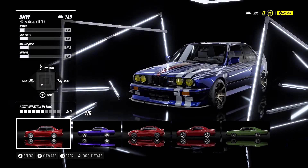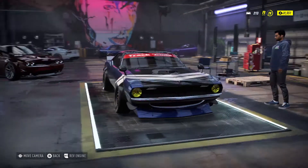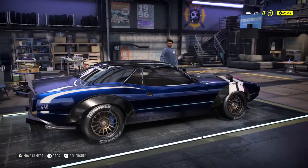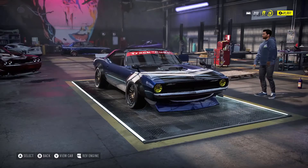Okay, so let's swap to the Cuda and figure out what kind of paint I did for that. Because I really like the way the paint looks on this car. I'd probably go a bit darker on the blue, but yeah, for the most part I like it.